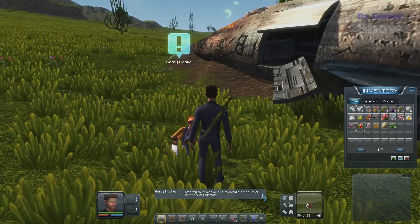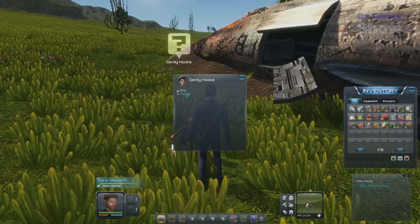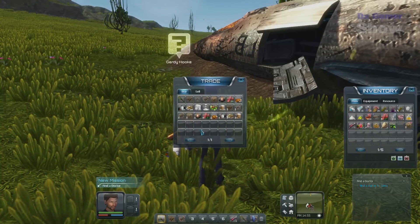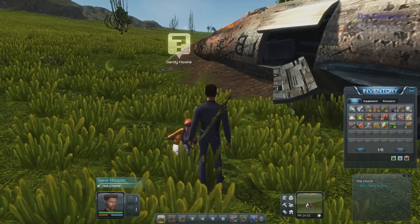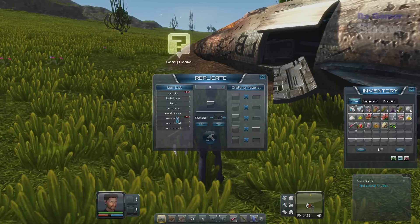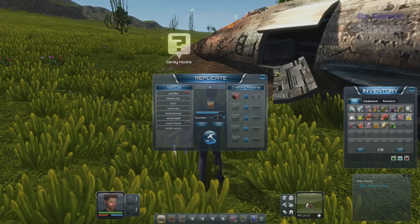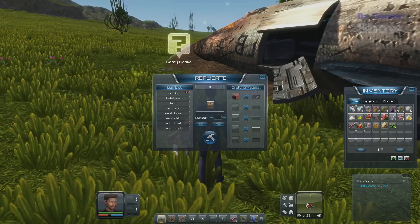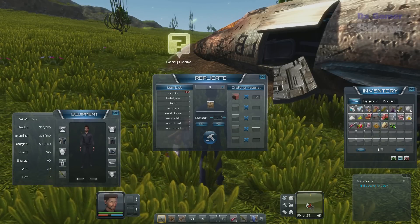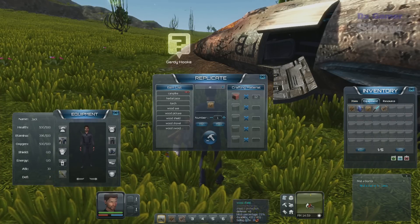"Before you go, let me give you the sword and shield scripts. Be careful out there." I'm just going to check her shop real quick. I'm going to sell back the sword script because I bought it earlier — it was definitely helpful to have it sooner. We will take the shield script and learn it, then go ahead and build the shield because that's going to give us a little added defense when we're fighting different creatures. I think we are just about ready to head off to the next area.